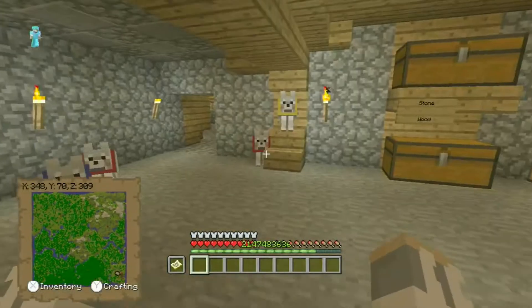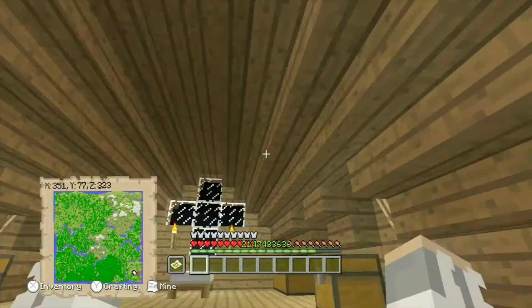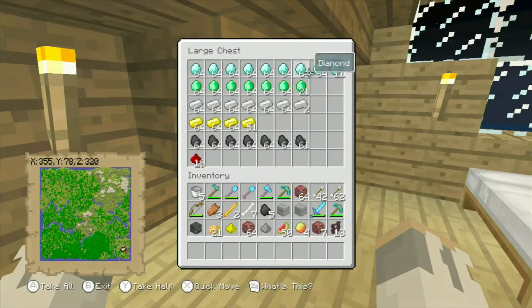A duplicator lets you duplicate stuff, but you can only duplicate certain ores. I got none of this from creative — I duplicated all of it.